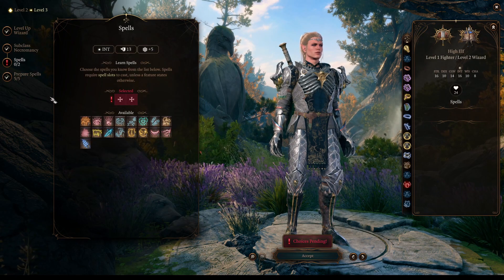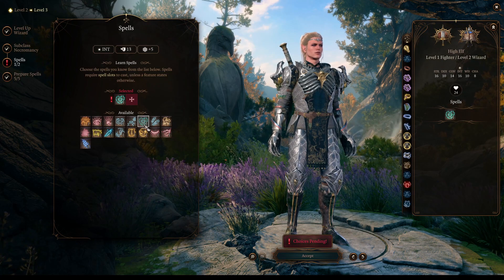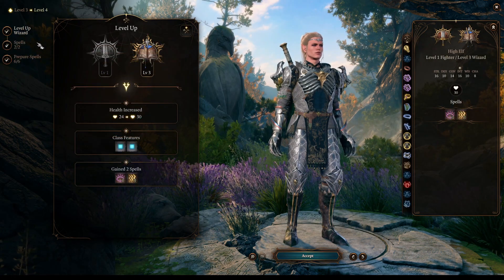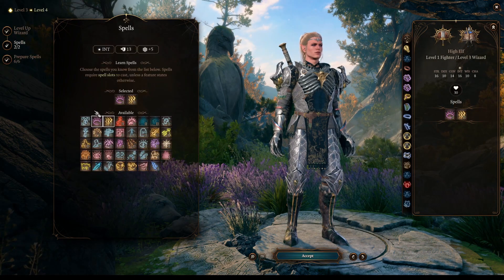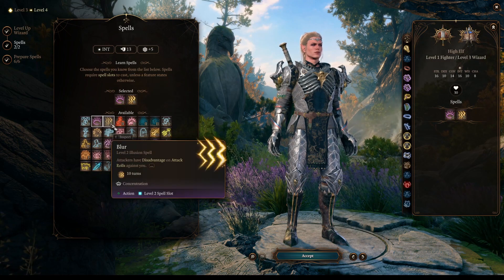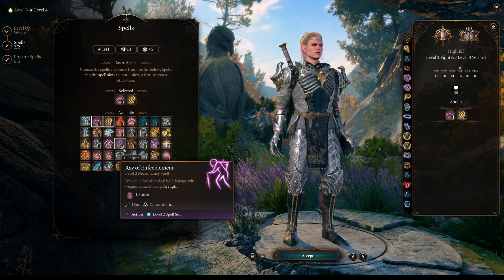We can choose any other spells we prefer here, and then we move on to our next wizard level. At wizard level 3, we will get access to 2nd level spells. Here we can pick Blindness or Ray of Enfeeblement, since these are Necromancy spells, but other useful choices are Misty Step or Blur.